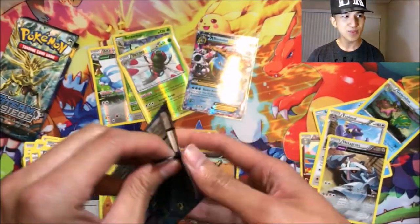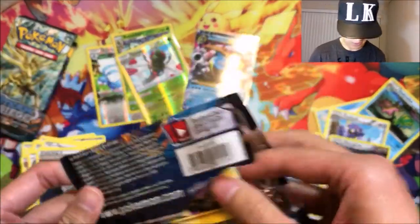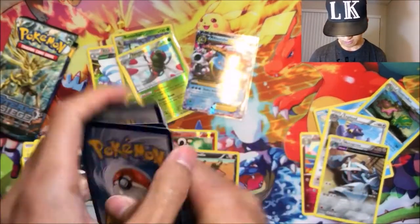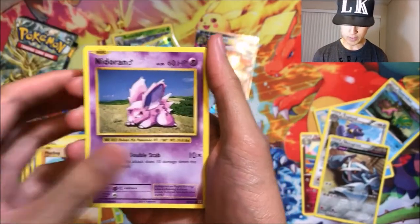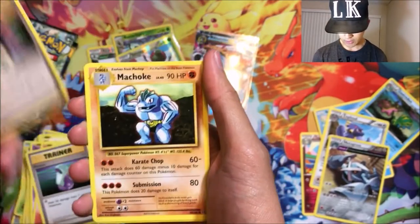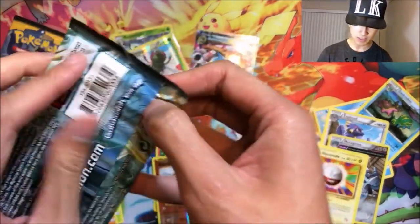Next up we got Evolutions. We haven't pulled a holo rare yet out of all these packs — why is Evolutions very difficult? It's like I have to be gentle with it or something. We got Pikachu, Growlithe, Machop, Nidoran Male, Ponyta, Potion, Venusaur, Spearow, Machoke — a reverse Growlithe — and an Electrode normal rare.